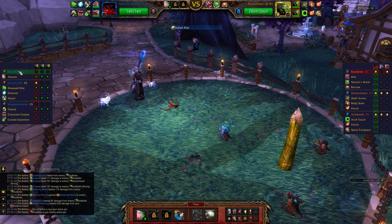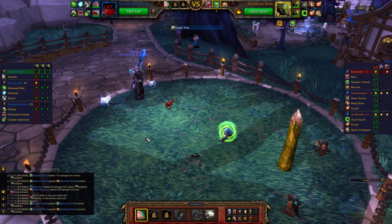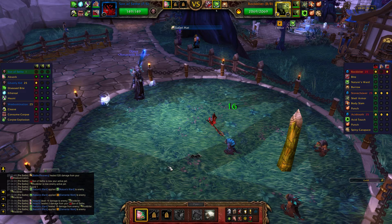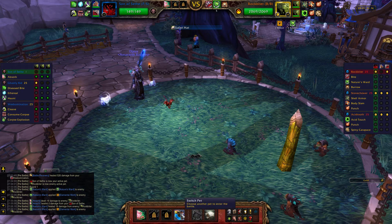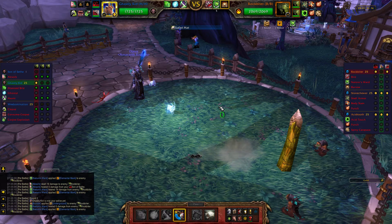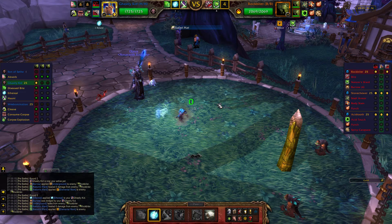We've got our level 1 pet in the first slot, and we're just going to start off by casting Absorb, or whatever your basic attack is — it doesn't matter. All you're doing is getting him in combat, and then we're immediately going to switch out to the Ghastly Kid. He's going to go underground for Burrow, so we're going to cast Ethereal to dodge that, and then we're going to cast Haunt.